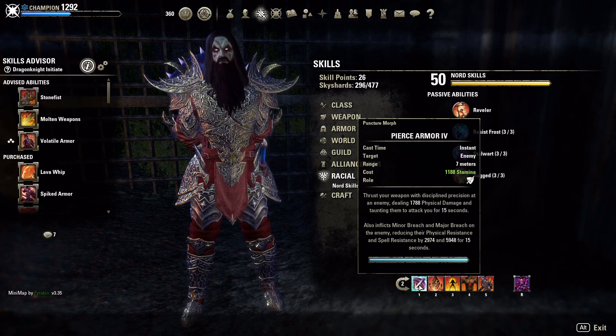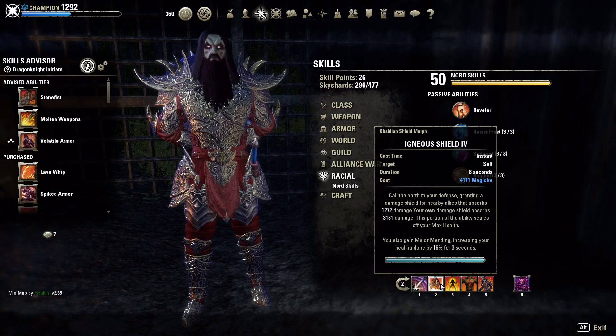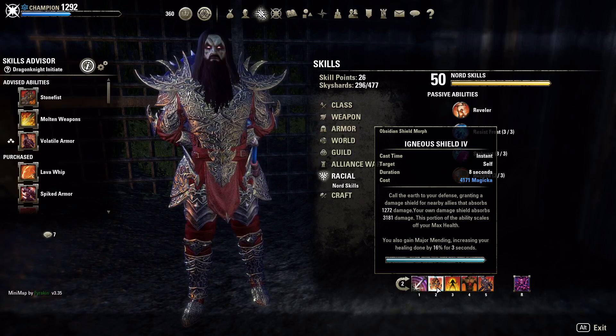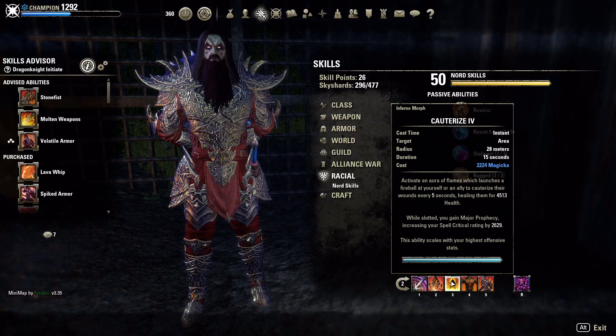Looking at the back bar: we're running Pierce Armor so we can strip resistances — if we run into somebody super tanky, we strip resistances first to let our dots chew them up. We're running Igneous Shield right now, but I want to switch it to Fragmented Shield — it'll double the Major Mending window, so all the healing coming in from our dots will have Major Mending applied, increasing healing received. Cauterize is a nice burst heal at 2,200 cost — on activation it throws that heal at the person with lowest health. Great for helping teammates too.